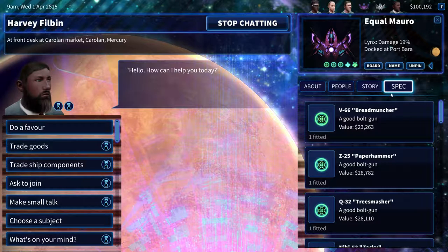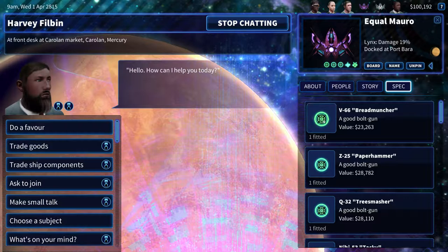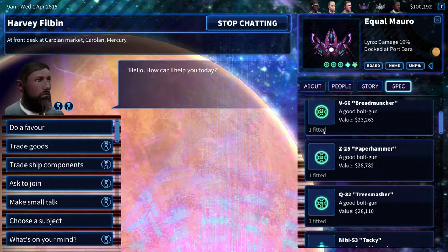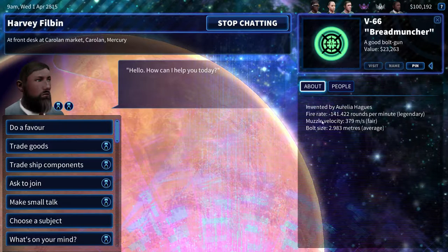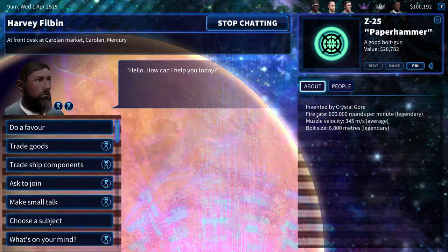This ship that I have right here — you can see the specs of your ship by clicking on your ship and then going to spec. You can then see the attributes of your weapon if you click on it. This particular weapon is bugged, but let me show you one that's not bugged. So you have rate of fire, you have muzzle velocity, and bolt size. For mining, you really want to focus on the rate of fire as well as the bolt size.